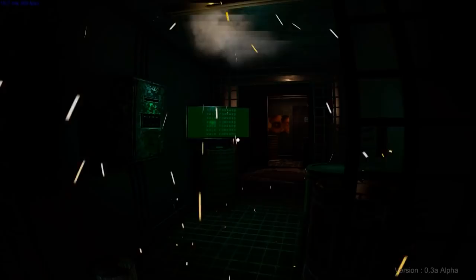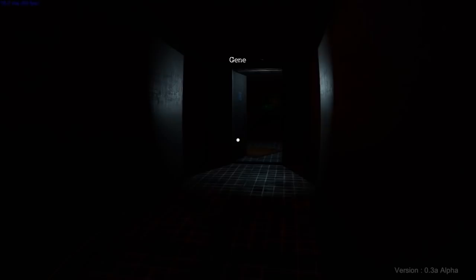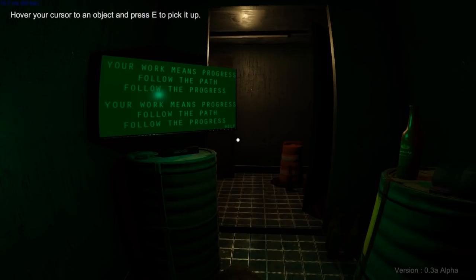That looks kind of dangerous, honestly. Should be alright though. Walk forward - that's what I'm doing! 'You're living a lie.' So, fire escape? No - that's not even the proper door; it's just a door leaning up against the wall. Sim room KA2. 'Your work means progress', right?